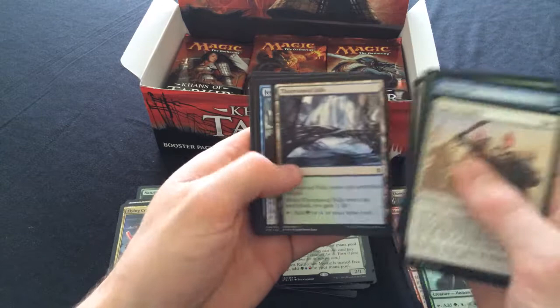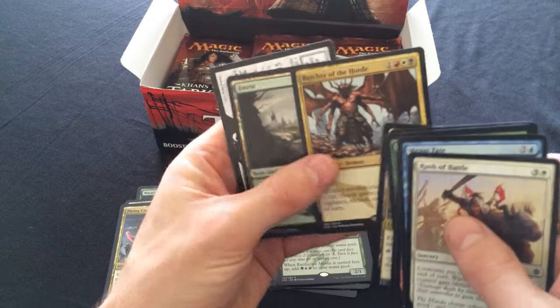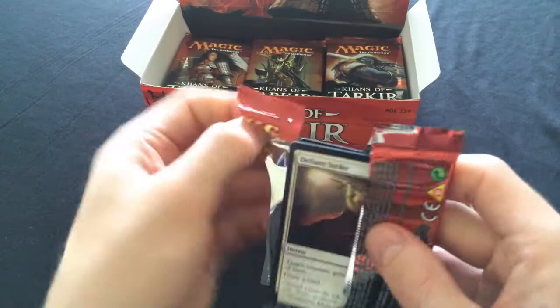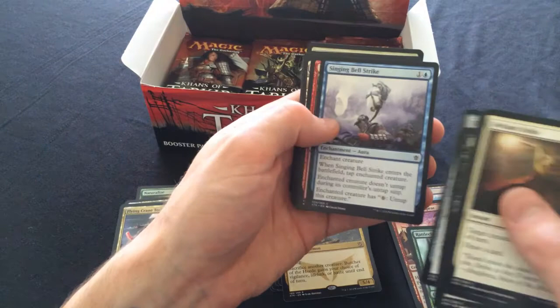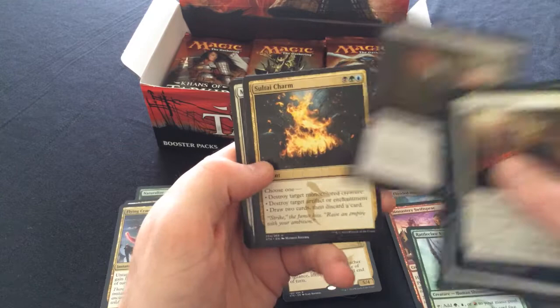Bivouac - I just like saying bivouac. And a Butcher of the Horde! Now you are money town. Butcher of the Horde has been played a lot recently. I hate playing against it, it is such a bonkers card. Probably because I don't put anything in my decks that deal with it, since I'm playing Villainous Wealth Sultai.